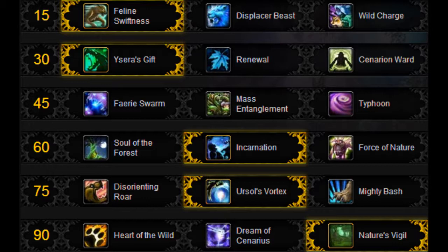For level 90, Nature's Vigil is the way to go. On heroic mode in the second phase, you can't really stop doing damage and start casting heals with Heart of the Wild. Nature's Vigil is a good compromise - if used properly with Incarnation and Bloodlust, you will do a nice amount of healing as well as a nice amount of damage.